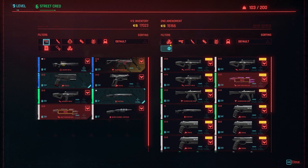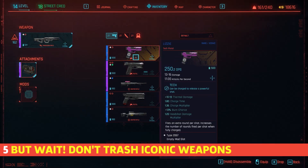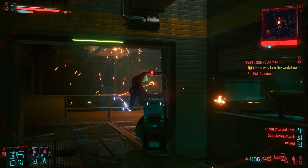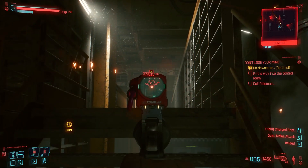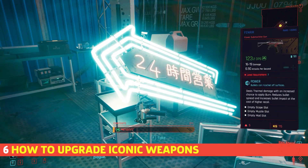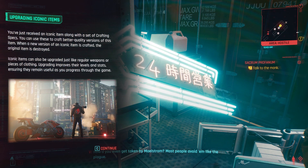Alternatively, you can break down weapons which will net you some weapon components that can be used to upgrade the ones you like or craft rare weapons. But don't break down or sell those iconic weapons, even if you're way overleveled for them. Iconic weapons usually have a perk that makes them unique, so if you find yourself attached to a specific one, consider upgrading the weapon to keep it viable. When you find an iconic weapon, you'll automatically get the blueprints to upgrade it.